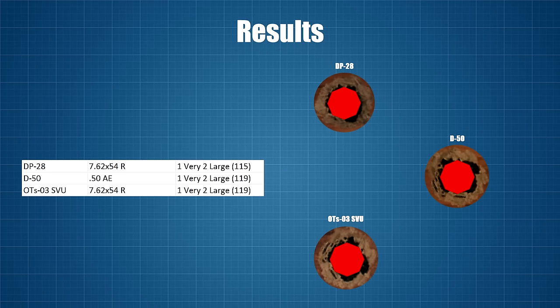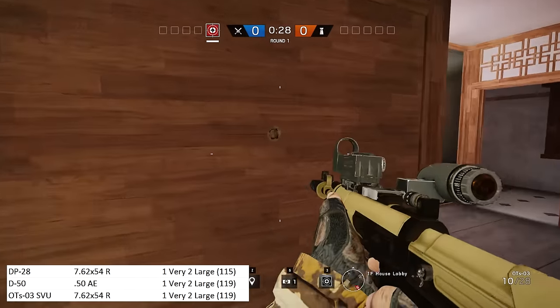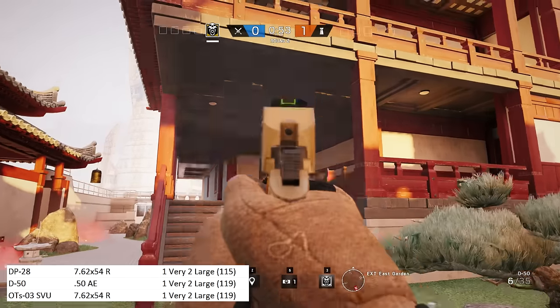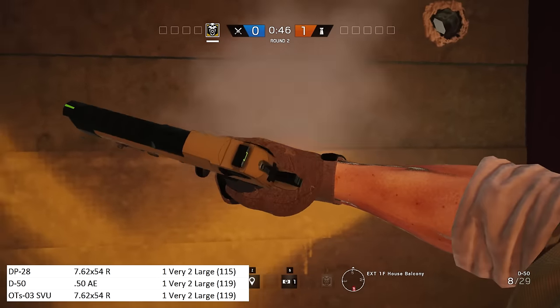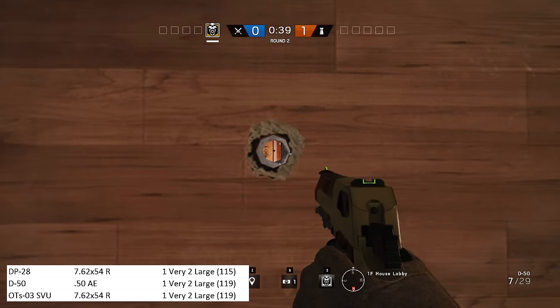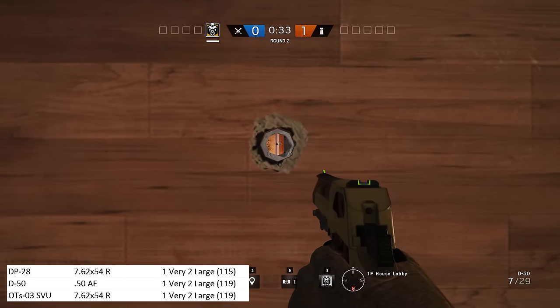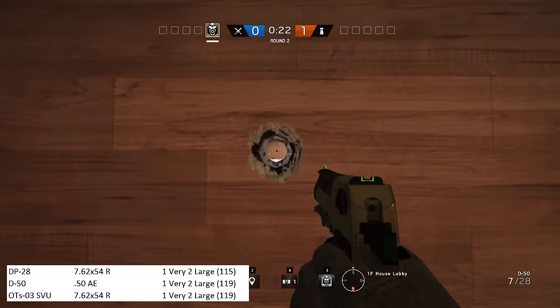Let's start with the very large bullet hole category. These holes can be created by three weapons: the DP-28, the D-50, and the OTS-03 SVU. That makes perfect sense — we have two weapons using the largest rifle calibre in the game and a pistol using the largest pistol calibre. The only weapon missing from this category is the Russian machine gun, the 6P-41. I think the reason is in-game balancing — it only does 39 points of damage per shot, so even though it should make the same holes as the DP-28 or OTS-03, leaving it out makes sense.